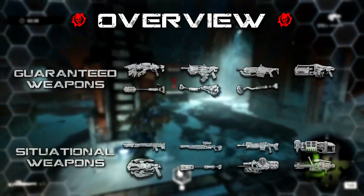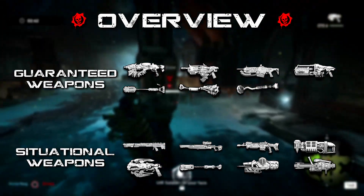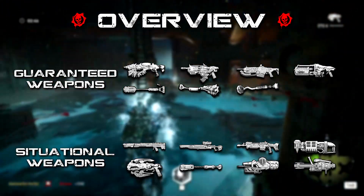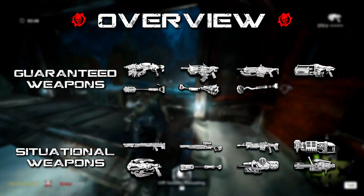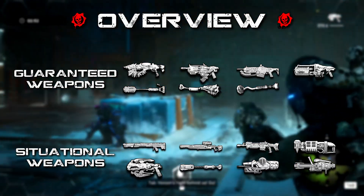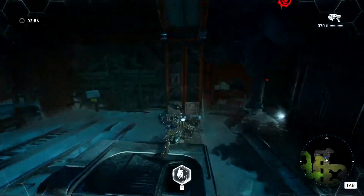I'll throw up the list of weapons you can find on this map, split into guaranteed and situational. Situational weapons rely on specific enemies spawning and a certain mutator. Weapons absent from this list will never be available on The Wanderer.